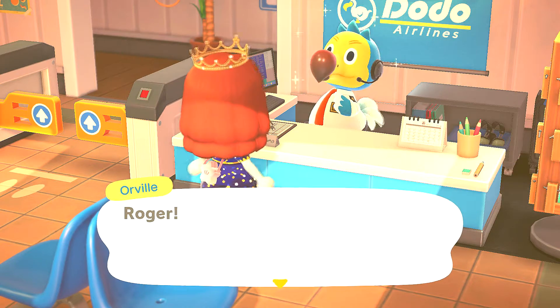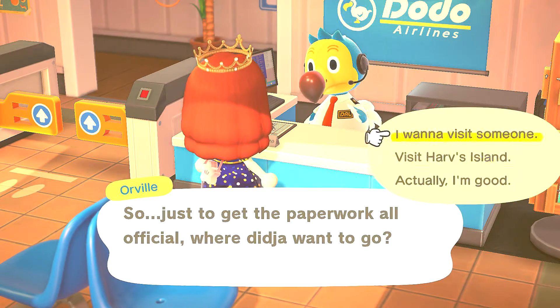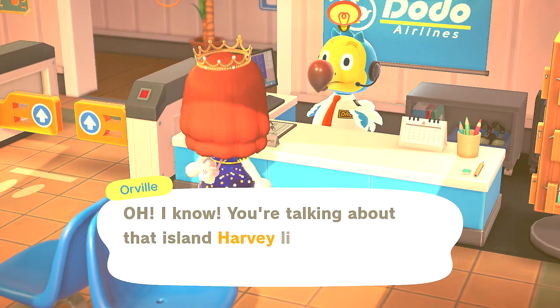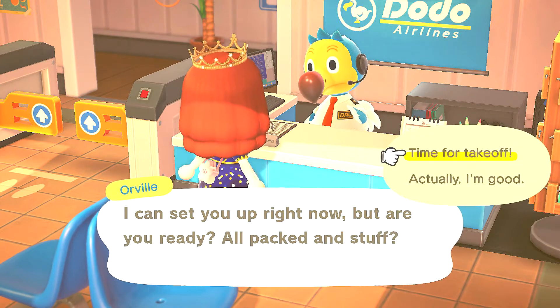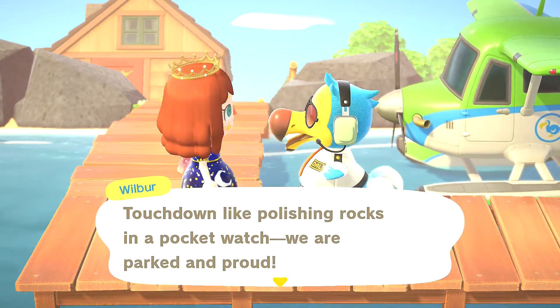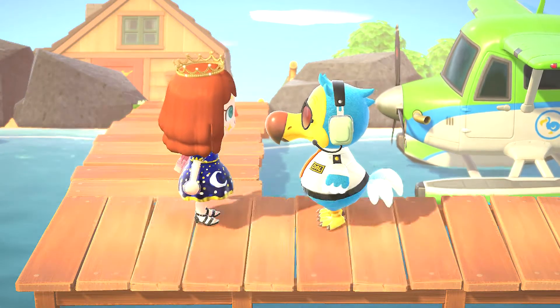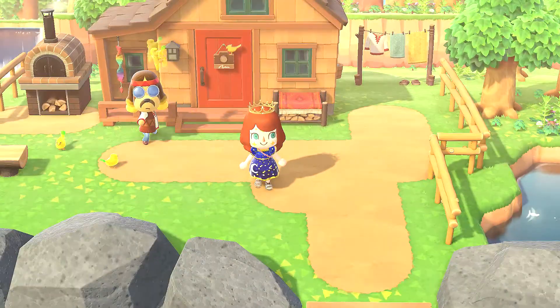The first thing you're going to do is get those amiibo cards and then say you want to fly. We're going to go to Harv's Island — get the paperwork all official, select Harv's Island, and then we're going to use the photo studio once we get there. Quick cut to flying over — touch down, and we are all parked.